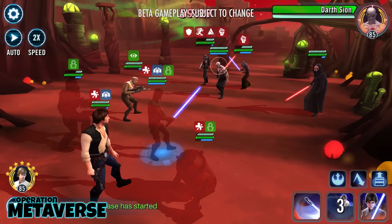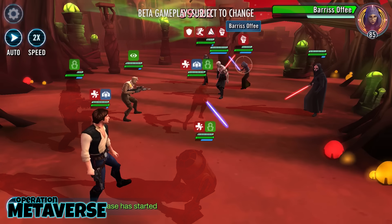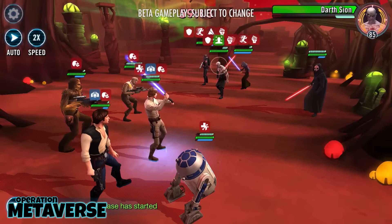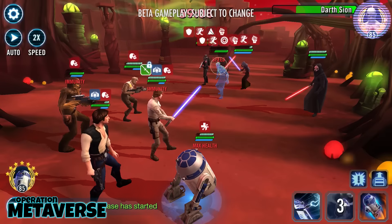Bistan is fast, has a turn meter boost for the entire team, and gets Frenzy. Frenzy grants Bistan multiple turns in a row, meaning Chewbacca assists multiple times in a row. These are just a few that stuck out during testing — many more characters fill this role well, and we look forward to seeing what the community comes up with.